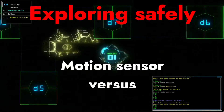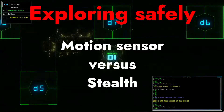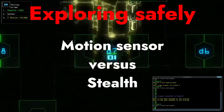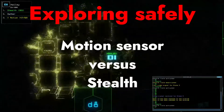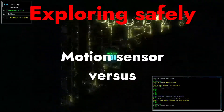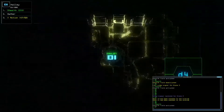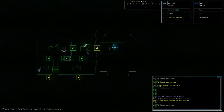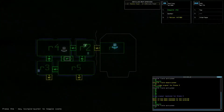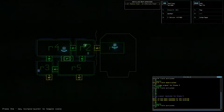When exploring, you don't necessarily need a motion sensor. The motion sensor is helpful, but I'd argue stealth is even more useful because it allows you to see what you're actually dealing with, even if there are cases where that's still dangerous. It is possible to explore and identify infestation types even without stealth or motion sensors, though without either of those it is a lot more dangerous to do so.